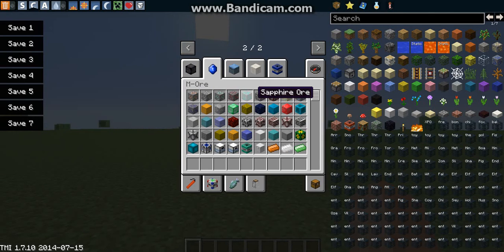Ruby, sapphire, silver, chrome. Chrome ore - that's two chromes - and platinum.